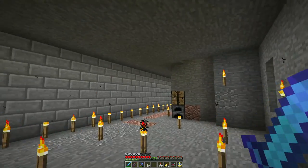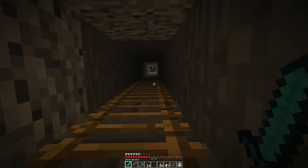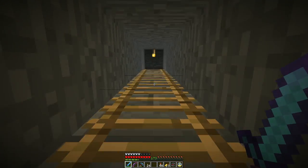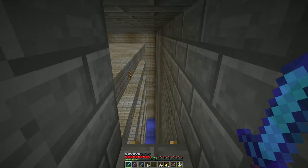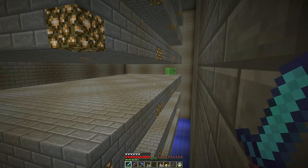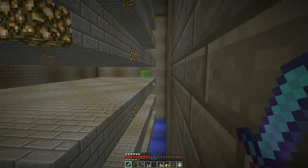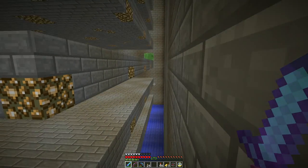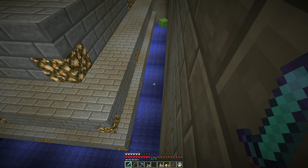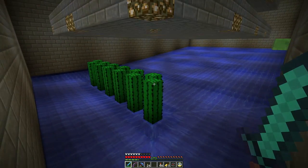So this is the original slime farm that I built on the server. It's a double slime chunk and it's a completely passive design. It's very old — uses cactus, not lava, to kill the slimes. It just sort of relies on the slimes to wander off the platforms. Because I'm too close now — there's one, come on. They just kind of wander around randomly if they're not in range of anything to get aggro at. Now he's coming down here and the water will push him down into the cactus.